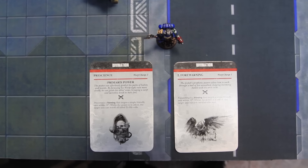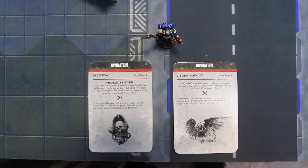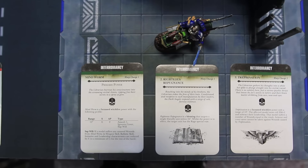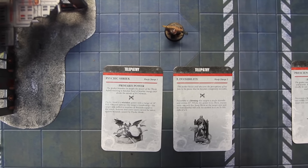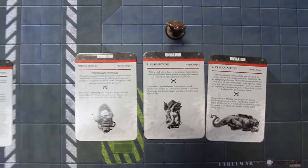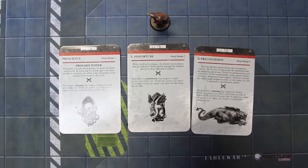Psychic powers for the Dark Angels: the Level 1 Librarian rolled on Divination, getting Prescience as his Primaris and rolled Forewarning. The Level 2 Librarian on the bike rolled on Terramancy, getting Mind Worm as Primaris, plus Righteous Repugnance and Trephination. For the Planetary Defense Force, the Level 1 Psyker rolled on Telepathy getting Psychic Shriek as Primaris and also got Invisibility. The Level 2 rolled on Divination getting Prescience as Primaris, plus Misfortune and Precognition.